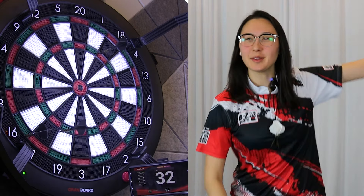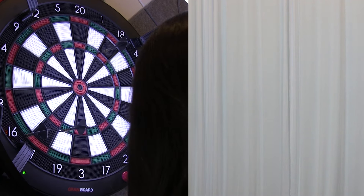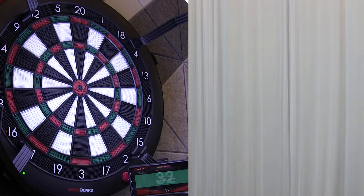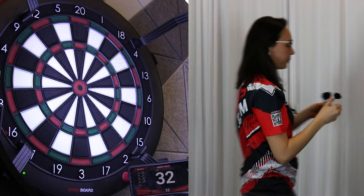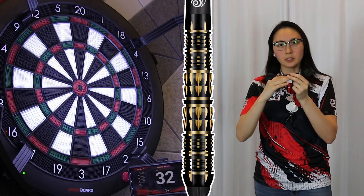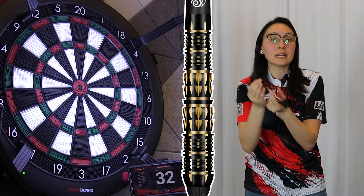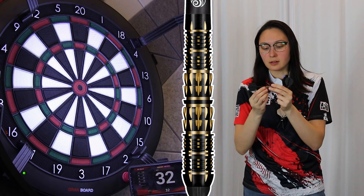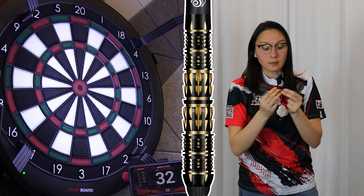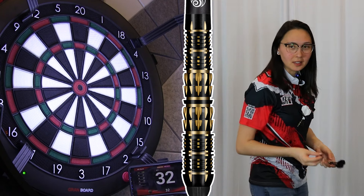I'm going to blame the beepy beeps from the retail storefront. Let's finish off strong before we end. Overall, I love that slight taper into a front-loaded feel. If you're wanting to experiment with a different weight distribution, this might be a way to ease into it. Decorative barrel, very high-end look and feel — it just feels like luxury. Black and gold, also synonymous with luxury, typically.